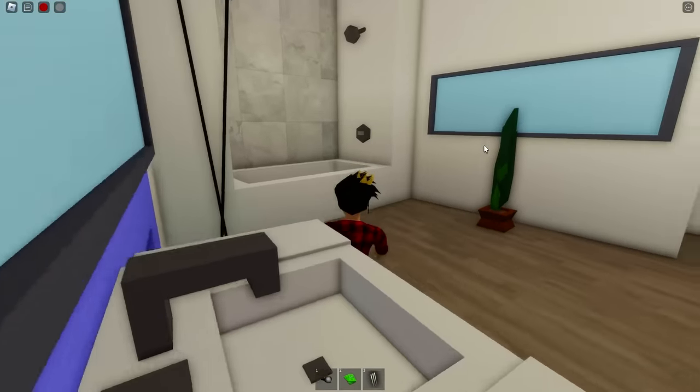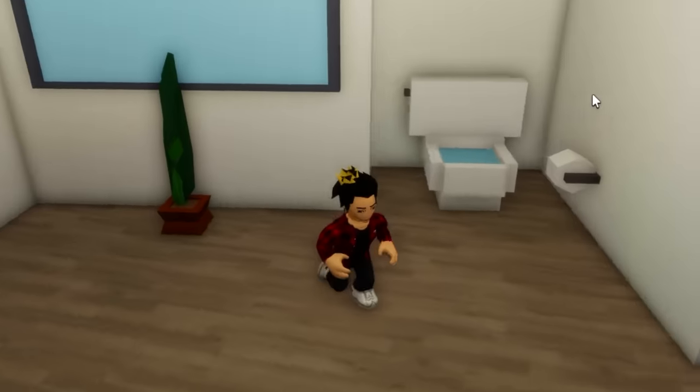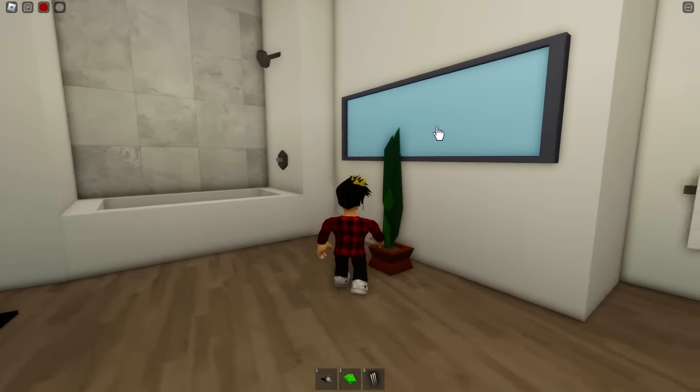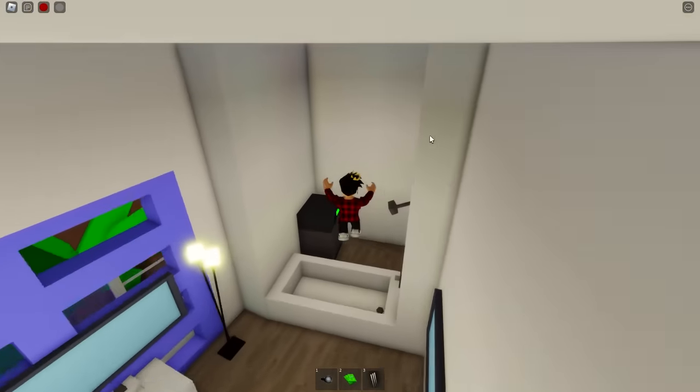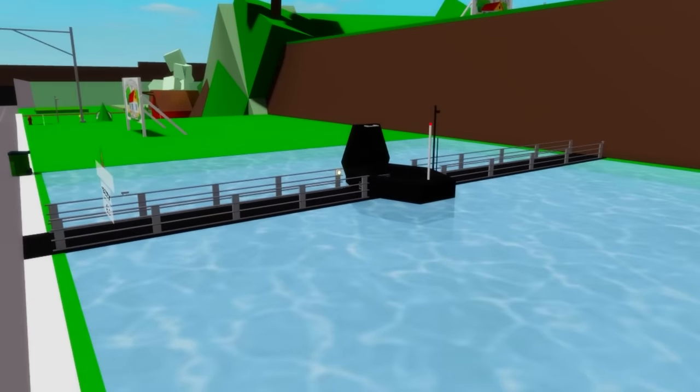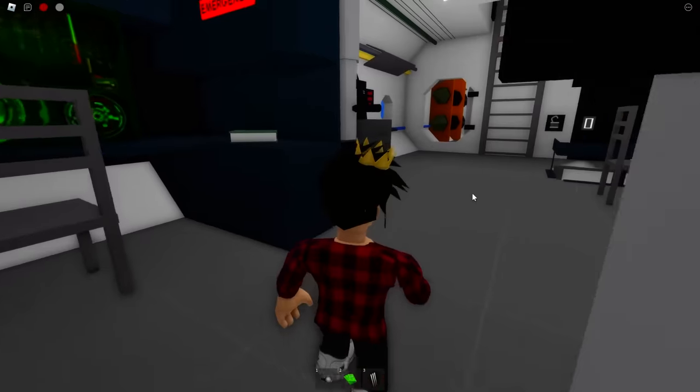Now we are gonna get this new house's safe — I call this one new because it has been added in the last two months. For this one we have to go up the elevator and then to the bathroom. It looks normal enough, but if we click on this mirror right here it'll open up the wall where the safe is hidden — a very simple but nicely hidden one.